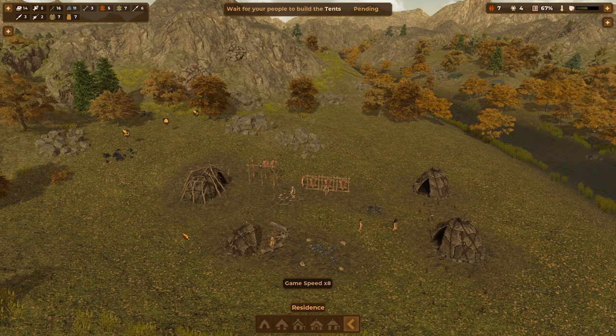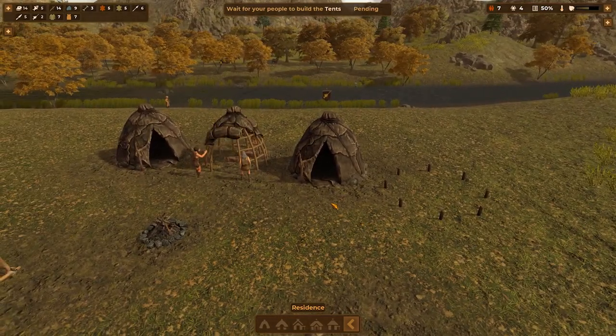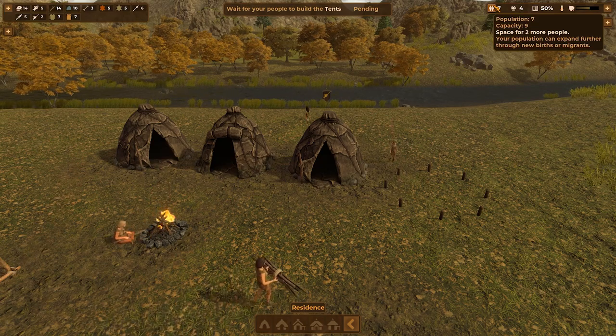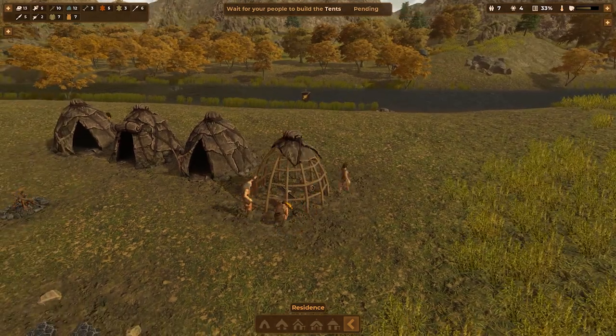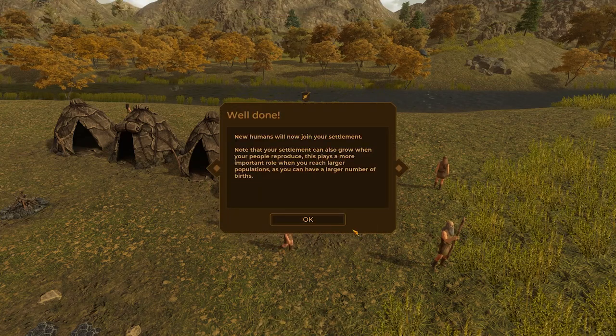Let's fast forward here. They're just going to be building. I wish the game would allow you to tilt the camera — that'd be nice. So now we have a capacity of nine. They're going to build this — that'll get us to 12. Really interesting construction. I've always thought it was kind of cool to have the frame and just cover it with the skins. New humans will now join your settlement. Know that your settlement can also grow when your people reproduce — that tends to happen. This plays a more important role when you reach larger populations — a larger number of births makes sense.